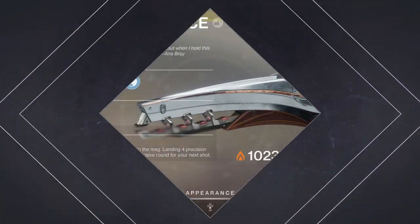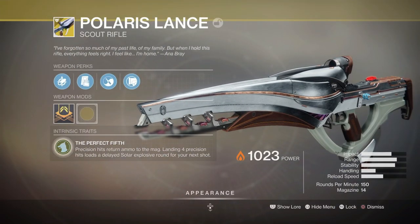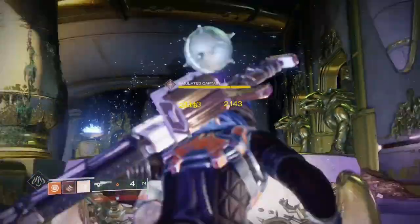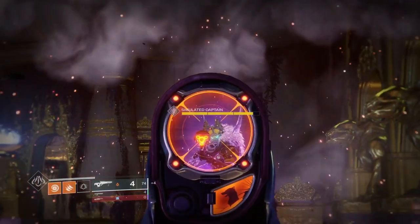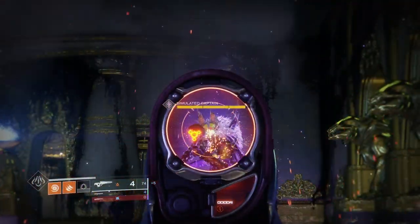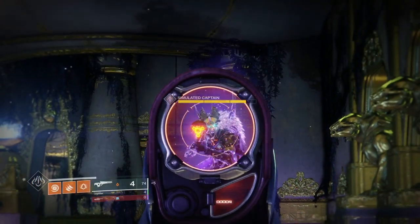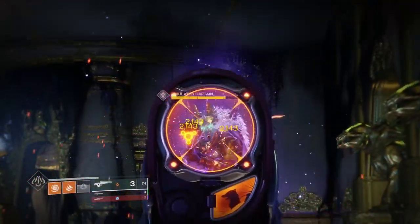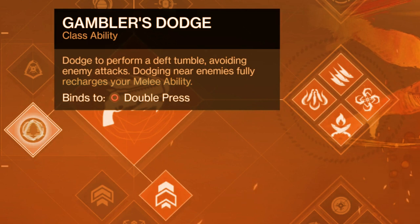With Prometheus Lens, as you keep shooting them the dodge recharge rate comes back, so it's a really easy gun to proc this perk with. The final weapon I found is Polaris Lance — I tested all the exotics and these are the only four that work. Polaris Lance is probably the weaker choice of all four because you have to get the explosive round proccing to get them burning to get the recharge rate of your dodge back, so it's not as beneficial as the Monarch, Jotun, or Prometheus Lens.